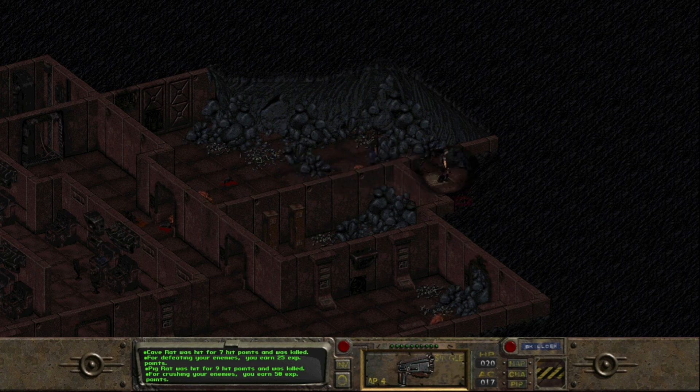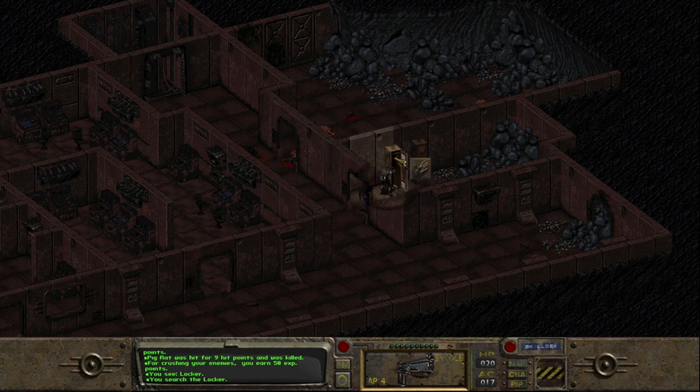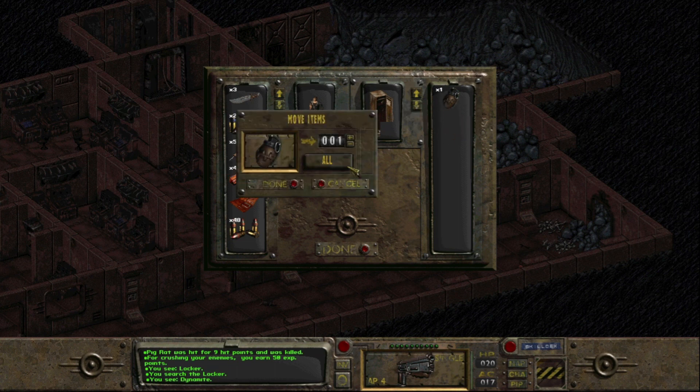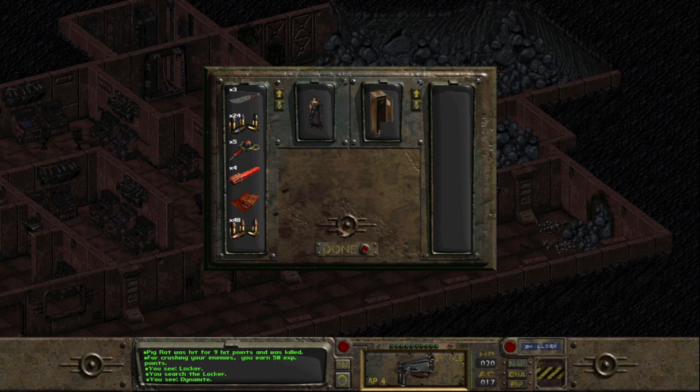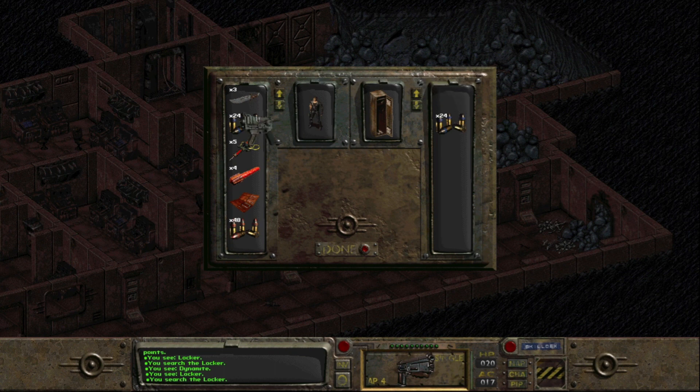Let's see what else we got here. Nothing else. But there are a couple of lockers to loot, so hopefully there is something in there that can use all that .223 ammunition. Well, it's just got grenades and some explosives, and my character is not really good at throwing, so throwing grenades is usually a bad idea.